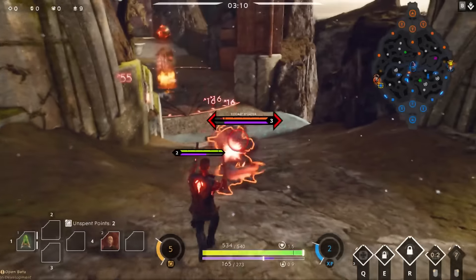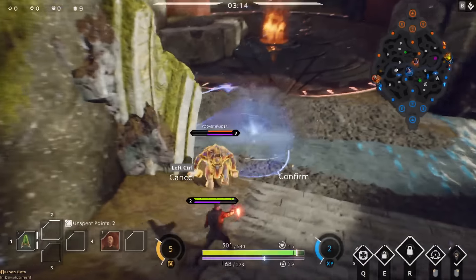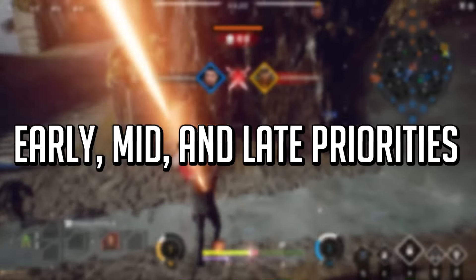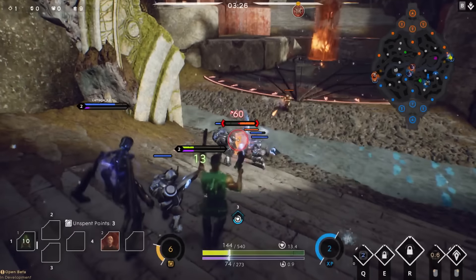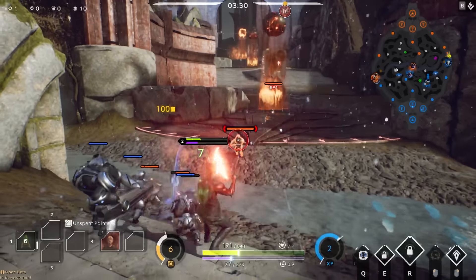Finding a balance between the two main aspects of carry is critical. If you can get both aim and positioning to a good level you will be a menace, so shoot for that. Now we move to early, mid, and late game priorities as a carry — you'll need a clear plan in mind for each phase. The two main strategies in Monolith currently for carry in the early game are early game farm or early game pressure.